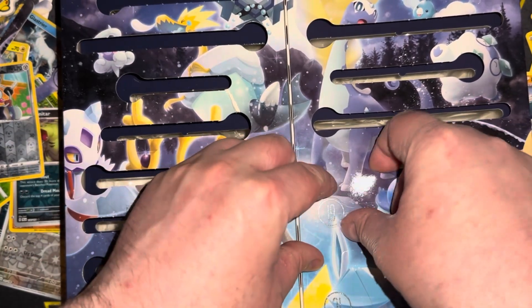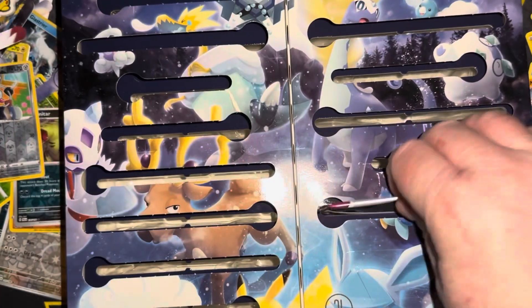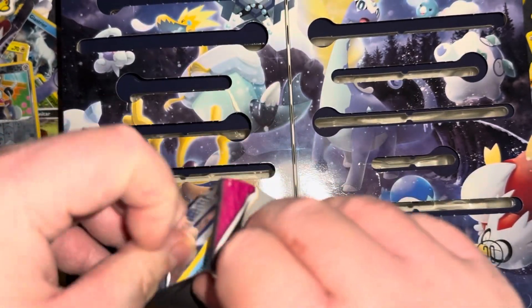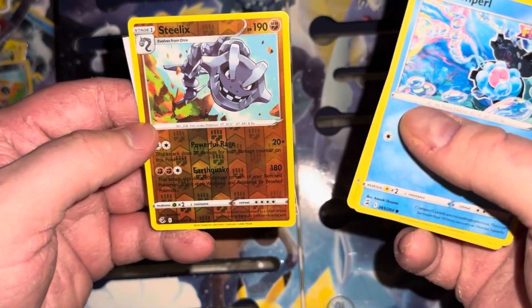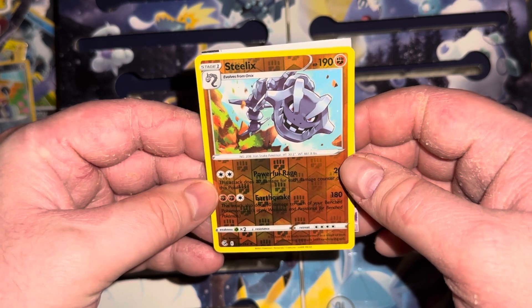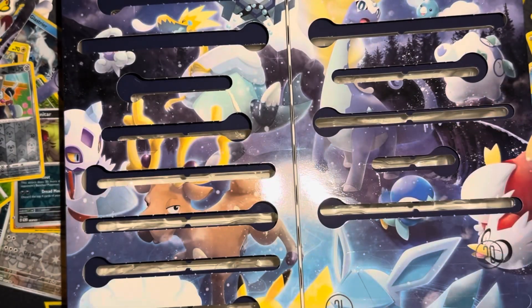Day nineteen — gotta rip Piplup in half, sorry Piplup. But you are hiding a fun pack. We got a Clampearl, a Morpeko, and an Iron Axe — damn baby, not bad! He's a rare! I'll take it on this one.